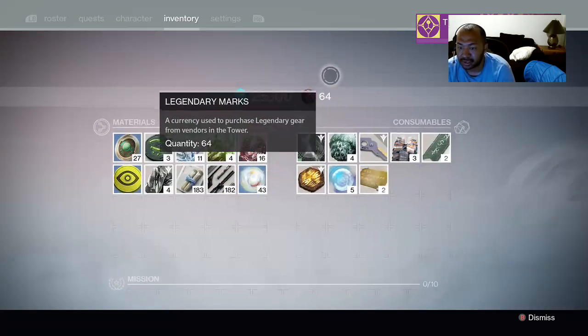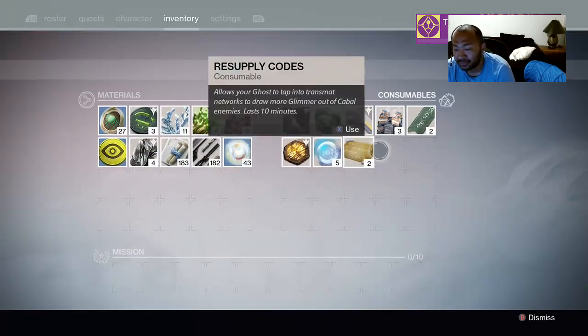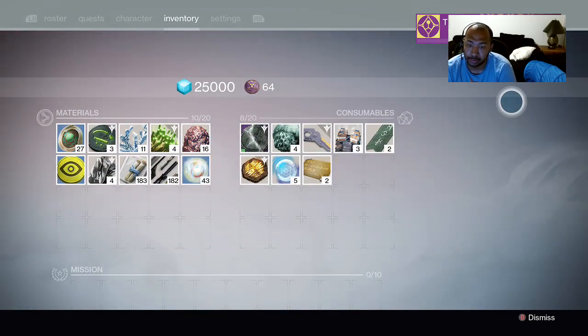As you can see, dismantling put me up to 64 marks. Those are going to be some of the fastest ways to get legendary marks as you move through the game.